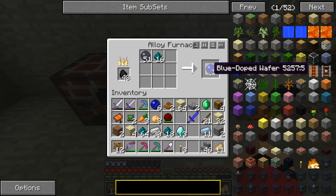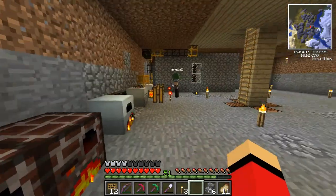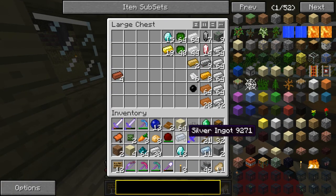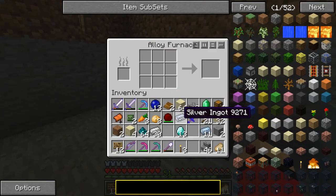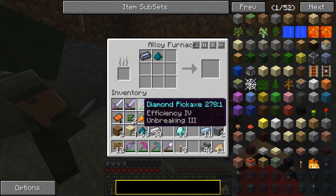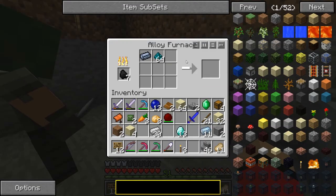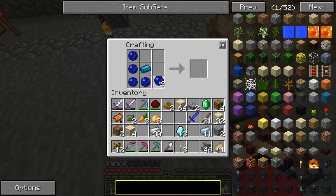We now have two alloy furnaces next to each other. Let's take out these blue doped wafers and keep smelting more because we'll need a lot. So we need silver and nickelite - put silver in there, nickelite there, and put coal in. This should make the blue alloy ingot. One blue alloy ingot! So now we can make our first solar panel, Ross - nice!